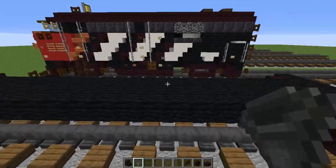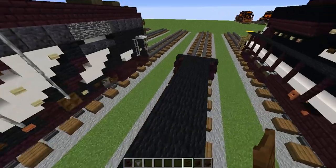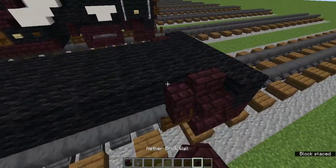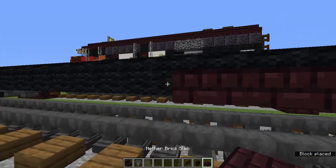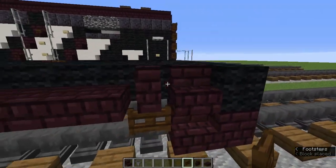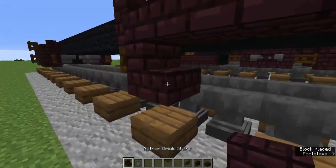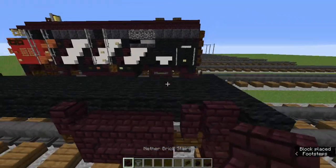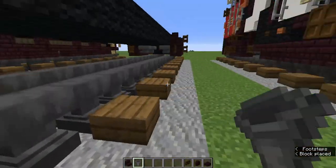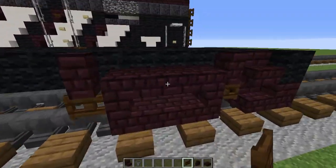Now we're going to do the same thing on the back with the wheels, but you see these two dark oak fence gates that are the staircase? Don't do it on the back — it's only a front detail. Right behind this block, add the wheels like this on both sides.